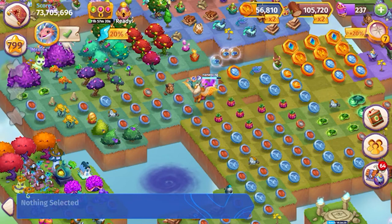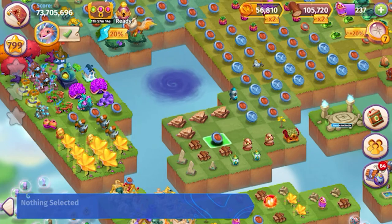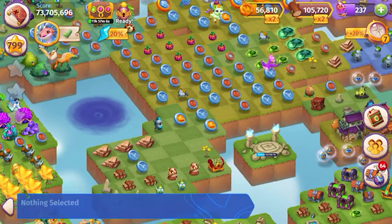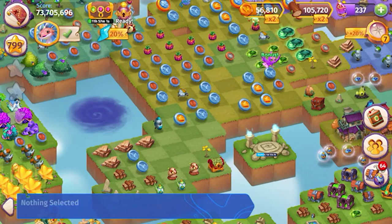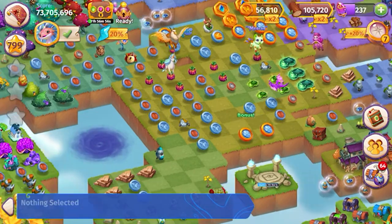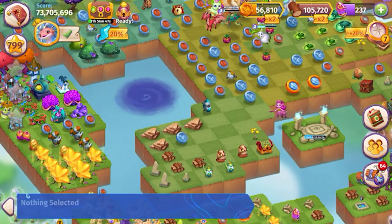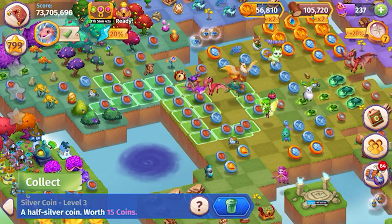So let's do some coin harvesting and then we will get to buying some fairy eggs. I'm going to focus on making five merges to get the most bang for my buck. We'll merge five here and then another five there, get those small gold coins, merge those five together, and try to harvest as many of the pumpkins as possible.